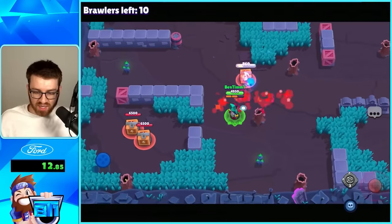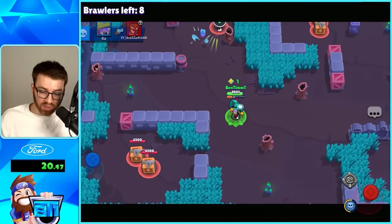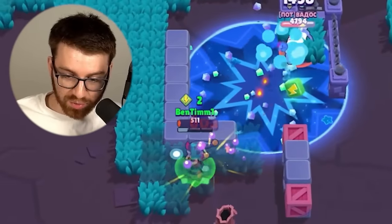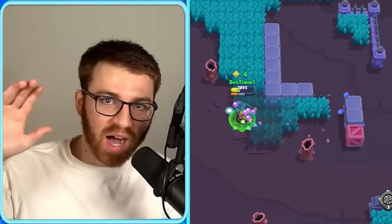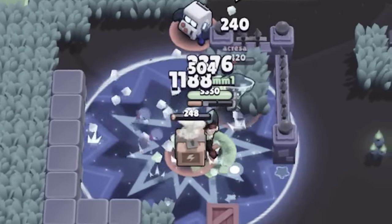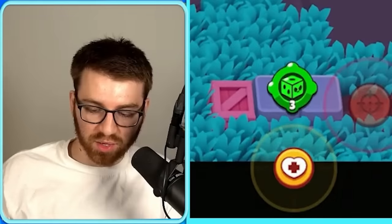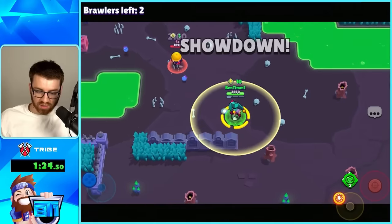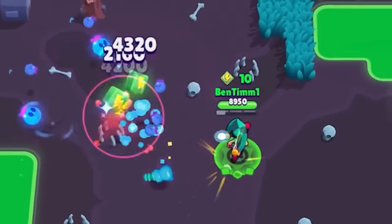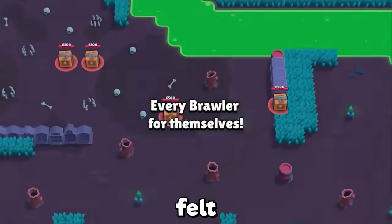Today in one video we are going to be pushing Chester and the new brawler Gray, because we're going to unlock Gray from the challenge hopefully in one video with a thousand trophies. Chester has five different supers: the slow with things crumbling down, a bomb that drops, one that heals you, one that stuns, and one that slows them down. I'll switch my gadget - the stun shot is cool, that's what we want.